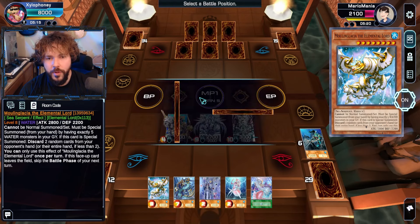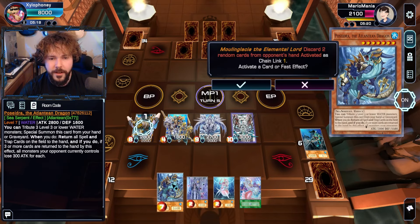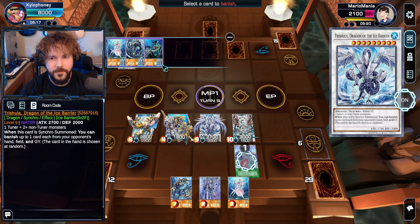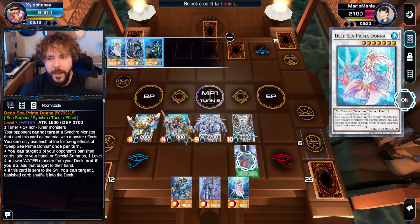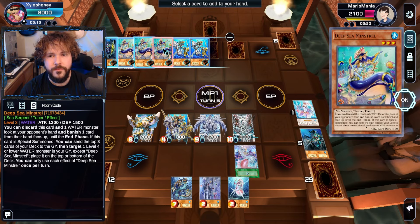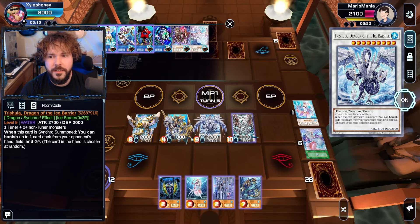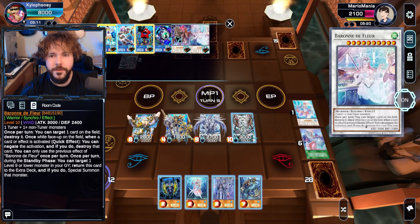Now we're going to summon Moulin Glacia. Probably could have done this in a better order, but that's fine. To get the cards out of your hand — wonderful. Well, goodbye Legendary Fisherman 3. I can select the card to banish. I don't think I can do anything additional with that. Was that just the effect of the Moulin Glacia? Yes — gets rid of two of your cards from hand.